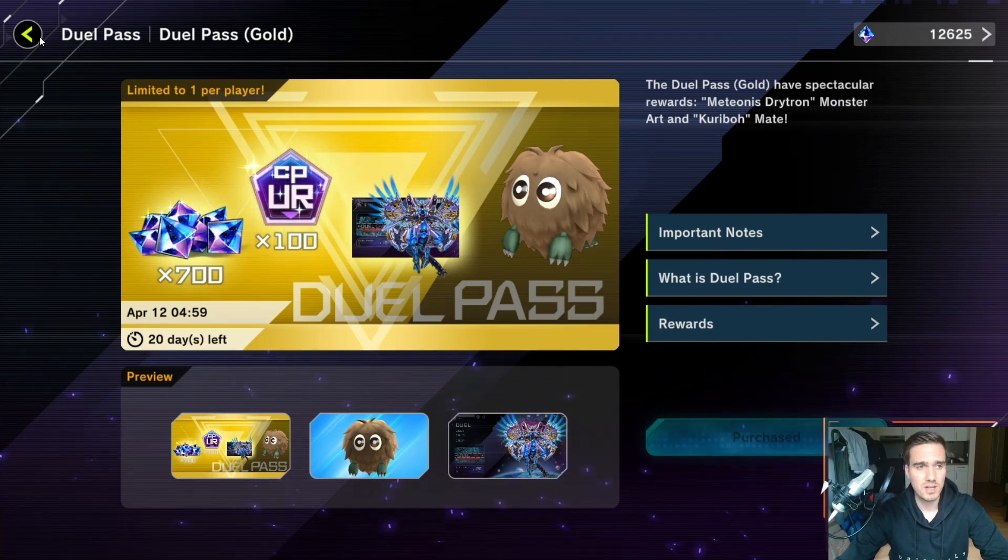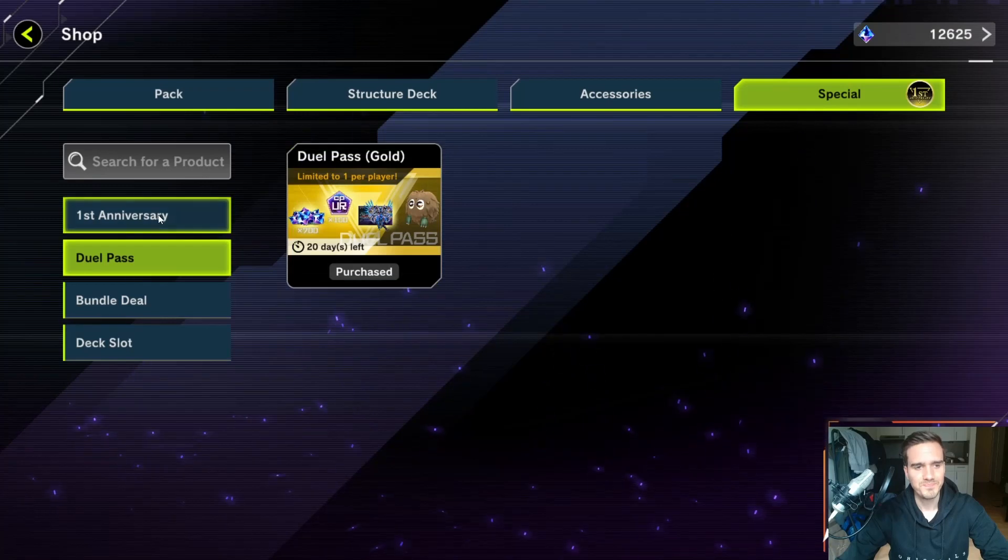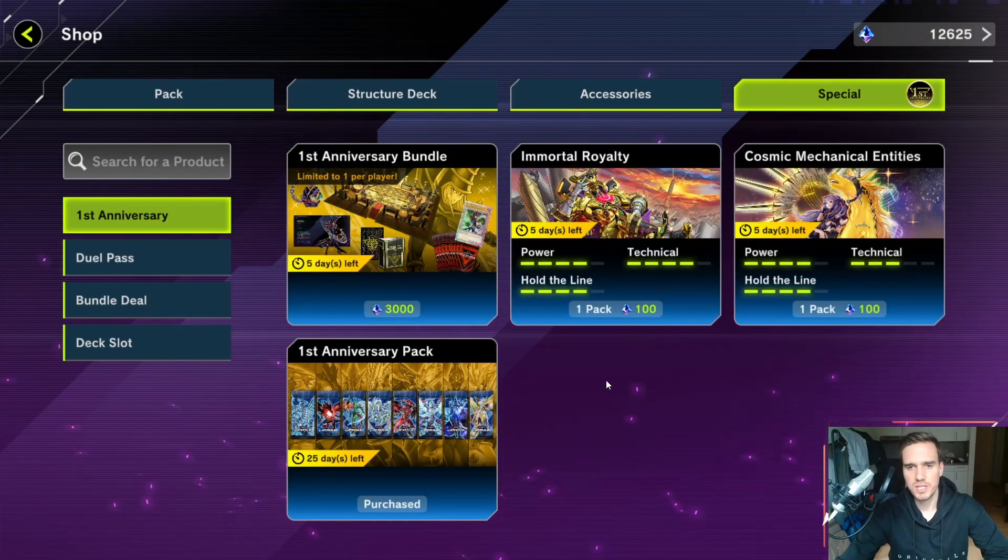If you think about it — if you otherwise want three free ultra rares, you'd basically need to decraft three other ultra rares. So you're getting nine ultra rares' worth of points here that you can use to craft three specific ultra rares of your choice, and you still have 10 crafting points left. This is an awesome offer — always go for it.